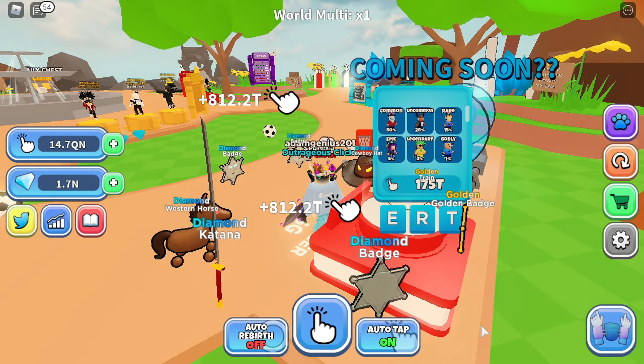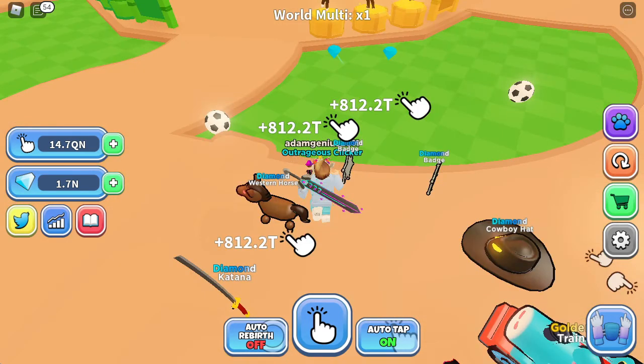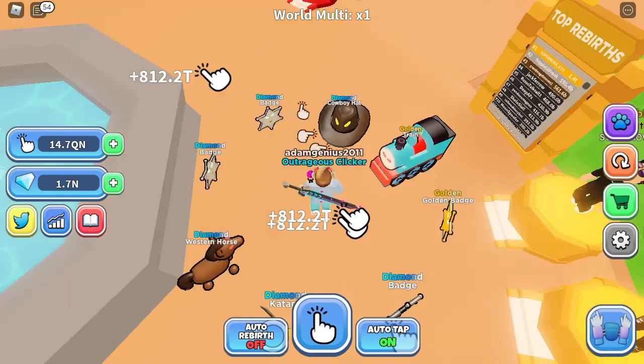I can afford that easily — I'm at like 14.7 quintillion, not quadrillion. I've already passed quadrillion; I get quadrillion per click in time land. I have 6.2 billion rebirths. I used to go for 590 million rebirths — now it costs 28 quintillion. I'm going for 82.8 quintillion, which is 1.7 billion rebirths.